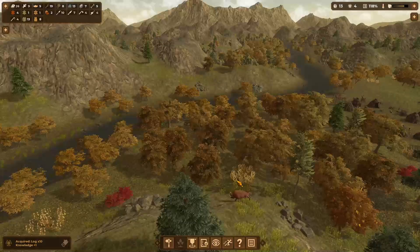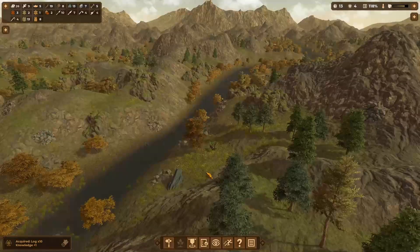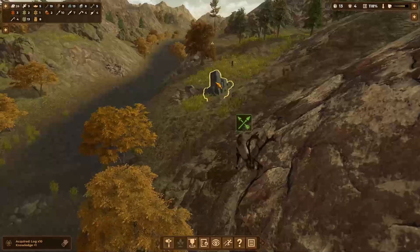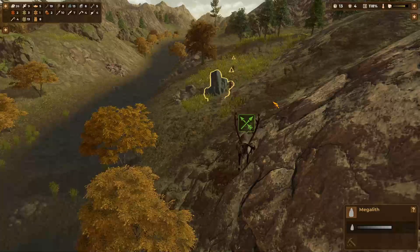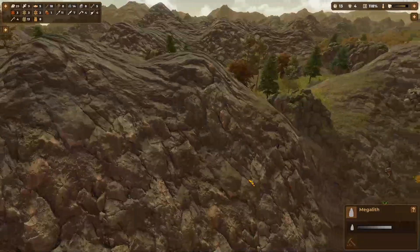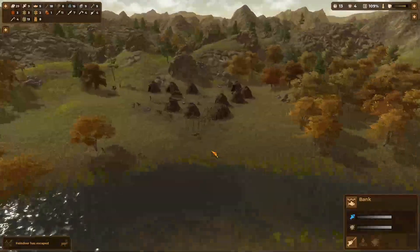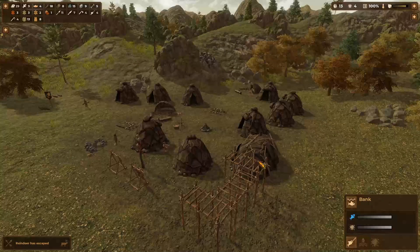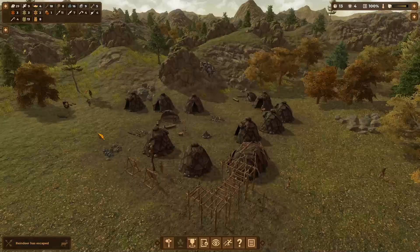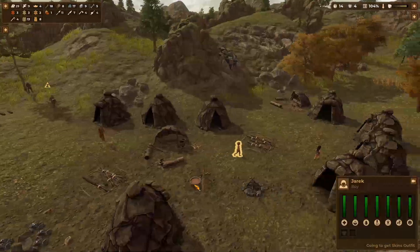Oh I think that one got away. They got another one — nice, that one's done. The reindeer is hauling butt — definitely going away. I don't think it's a good idea to keep chasing it. Oh no — what is that? A megalith! One hunter is going after it without their friend. That's gonna get away most likely. Yeah, they're just running away instead of waiting for their buddy to help them. The storage can still contain a few more items.